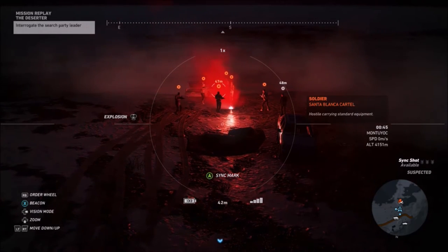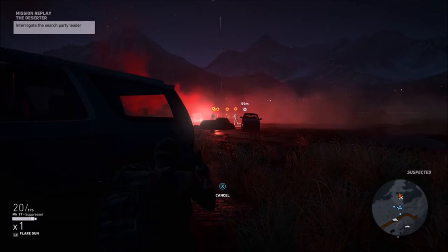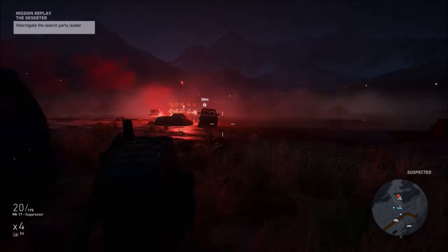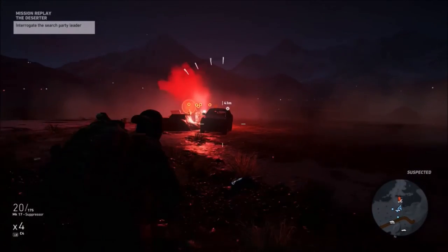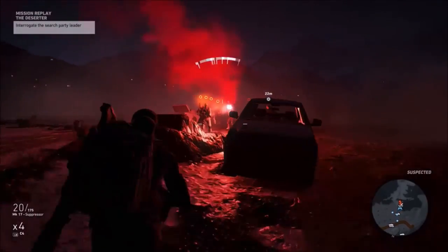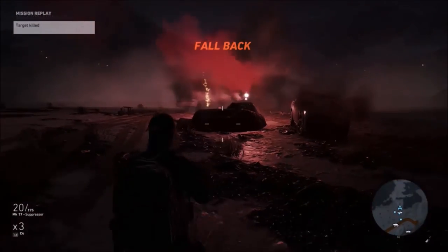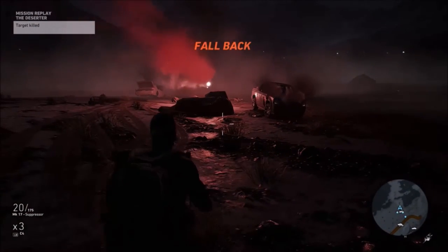See how they all slowly start moving towards the flare. If they don't do this, just shoot another flare — sometimes they spawn out. What you want to do is sprint up, switch to your C4, don't worry if you get shot, chuck it in the middle and that's it.